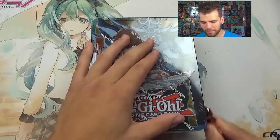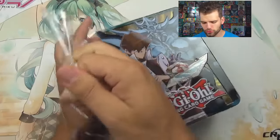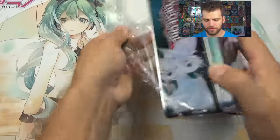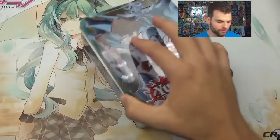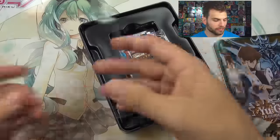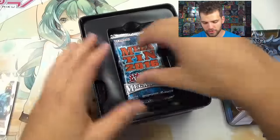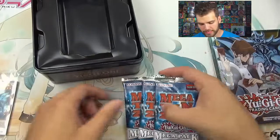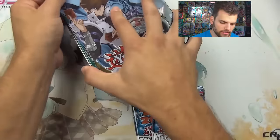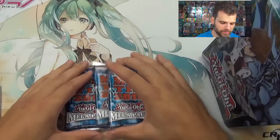In the Mega Pack 2016 set you have the Solemn Strike, a ton of awesome other secret rare cards, the epic Raccoon, and a couple of the Scarlight Red Dragon Archfiends — before that was freaking awesome. Here are the three mega tin packs — let's set this up over here. Three mega tin packs inside!